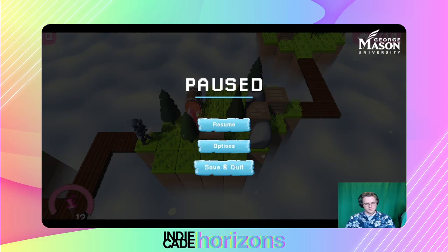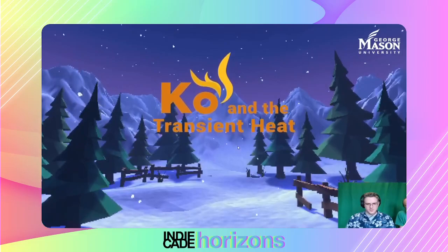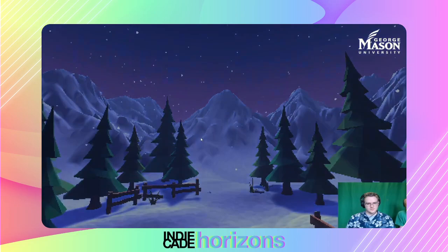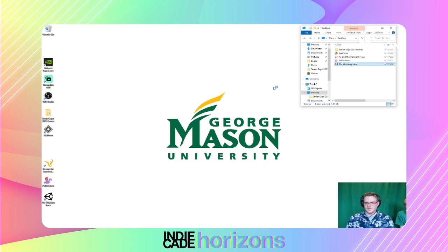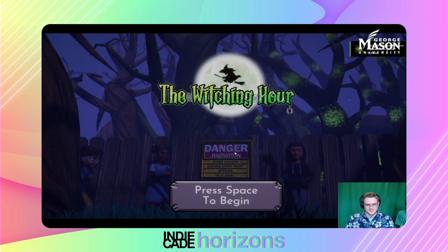Let's go to the last game — The Witching Hour. Great logo. Really interesting look. I'm interested in the music and setting — danger, radiation, but we're going to go ahead and enter anyway. The cutscene is all about the fact that as children you were playing, kicked the ball over a fence into an area where there are witches, and now you have to find your ball and get it back without getting caught.